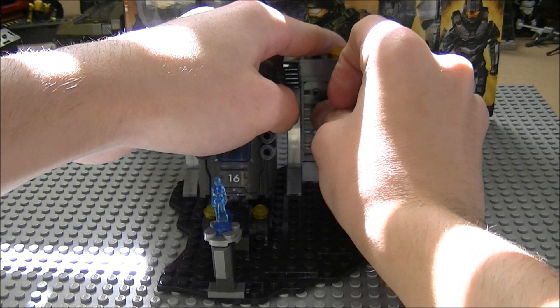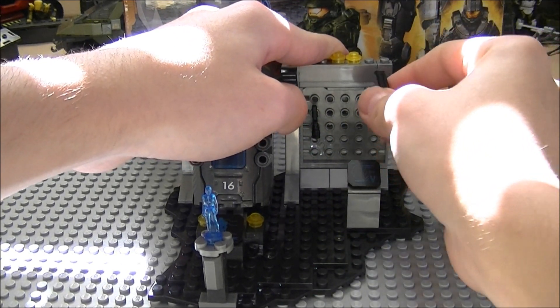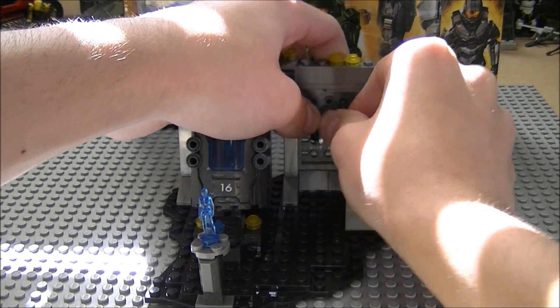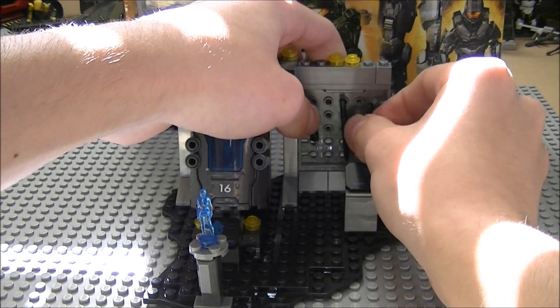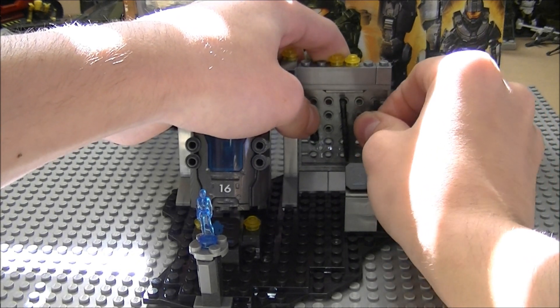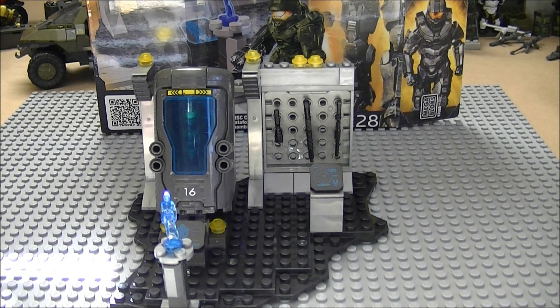It closes and you have Master Chief in his cryopod — really cool. This is mostly a cool display piece. As for playability, there's not really much other than taking him out of the cryopod and reenacting the opening of Halo 4. But you can use it for some cool stop motions. It's mostly one of those 'check it out — Halo 4' kind of sets.